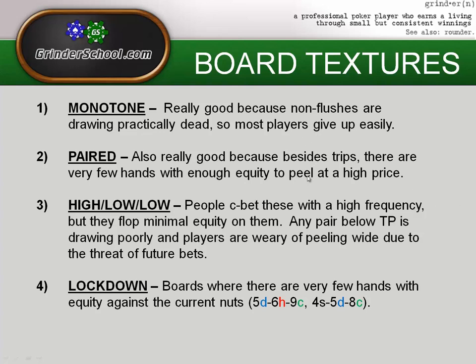The third kind of board is the high-low-low board — something like King-Seven-Three or Ace-Five-Deuce, one high card and two low cards. People c-bet these very frequently, especially heads up at 70-80% of the time. But the truth is people flop minimal equity on these: unless they hit that top card, they really don't have anything — second pair at best.